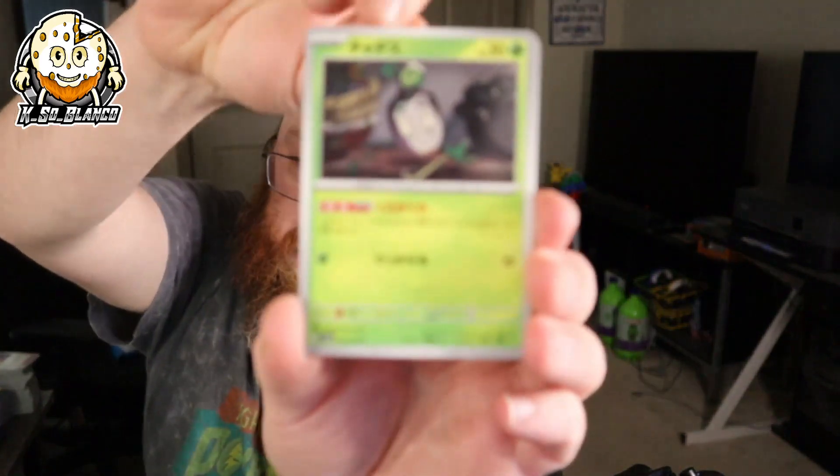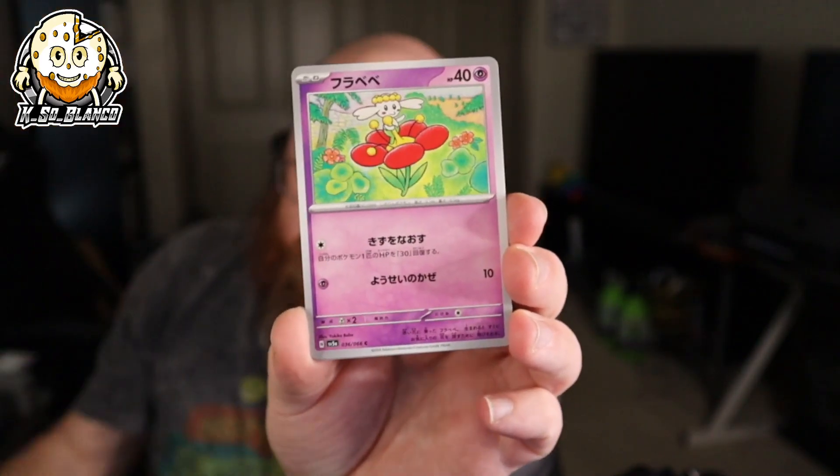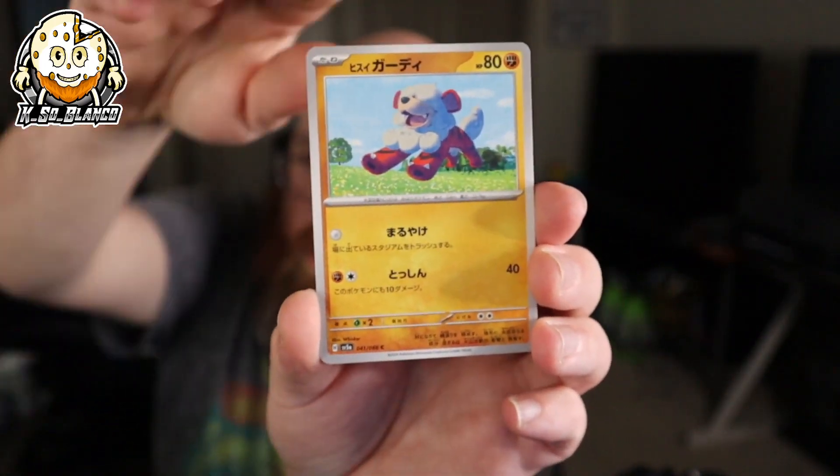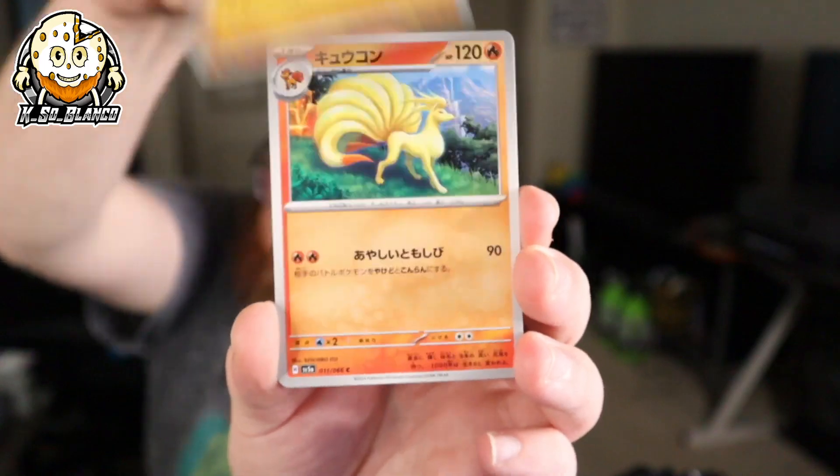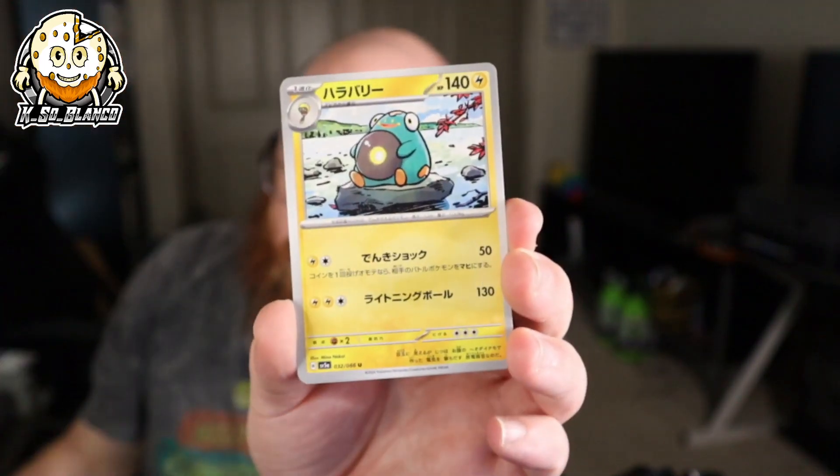It's making me wonder if they drew back on the pull rates because the last couple sets the pull rates have been astronomical. There's a Zapdos and a Love Ball. Second to last on the left, then we're moving to the right. We got Ninetales, Growlithe — oh that's a good one, I actually like the art on this, that is a really nice one. I like that Pinsir. There's an Ursaluna art rare that is amazing, there's Hawlucha, Ninetales.